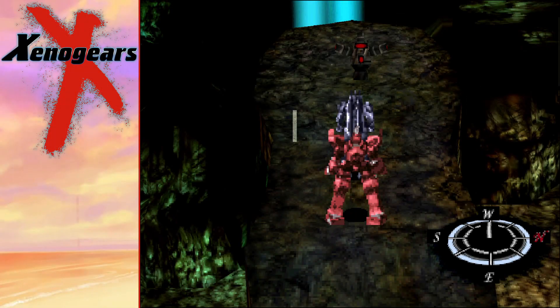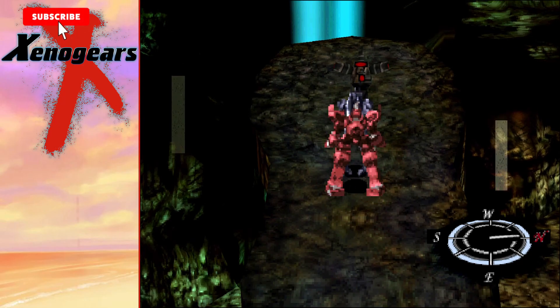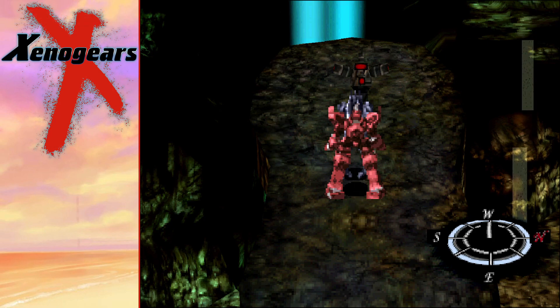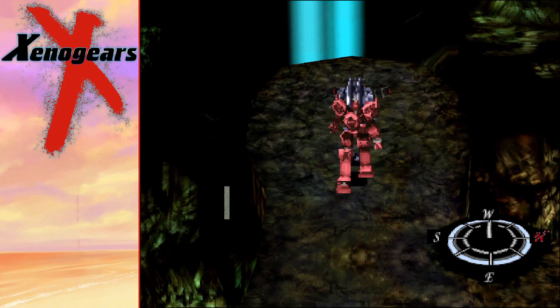Welcome back everybody to the next episode of Xenogears. In the last episode, we explored this stalactite cave quite a bit until we found an old man named Balthazar. He's going to help us get out while we disable these sand sensors.